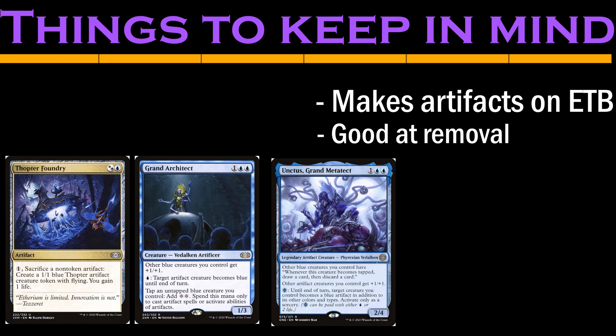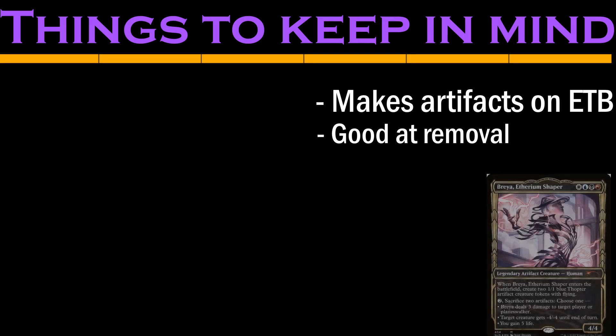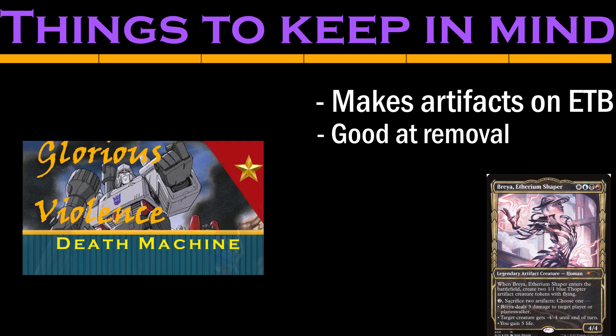Which means Thopter Foundry, Grand Architect, and Unctus Grand Metatecht all work really well here. And both Thopter Foundry and Grand Architect are famous combo pieces with her, so the combo route is certainly an option. For me, though, the first thing I notice about Breya that seems to disagree with her EDH rec page is that, just like Megatron, this is not an artifact deck.